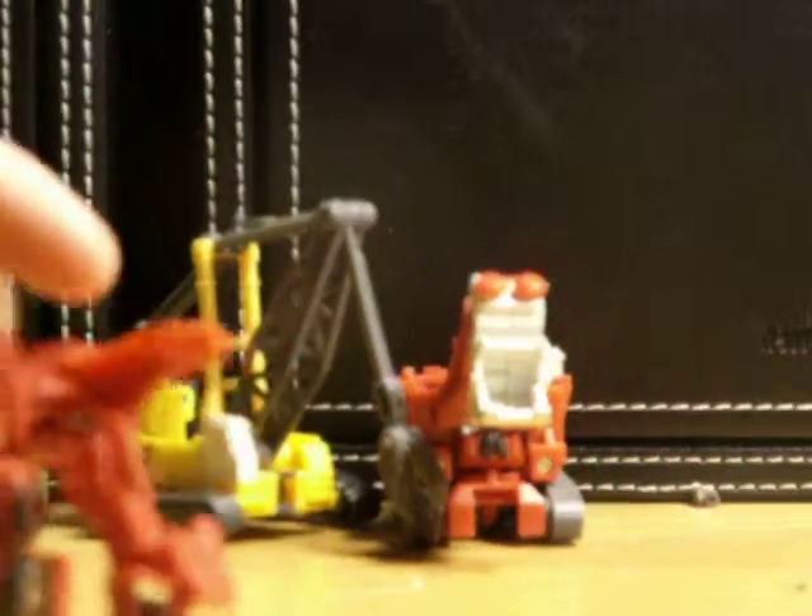Alright, yeah, so to get him back, just do the same thing — flip these up. Make sure you split his legs. Just pull them up, bring them up at a forward. There's a little peg — they're just going to tab in together, fold that back, and flip the legs. And there's Overload in his vehicle mode.